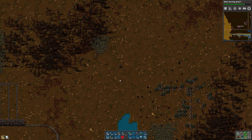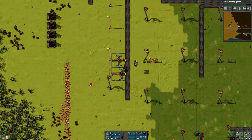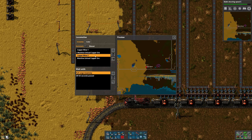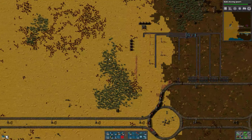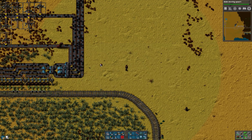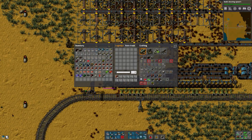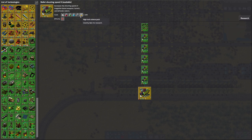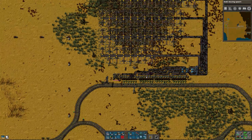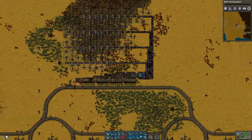I'll just build a parallel station with unloading. What happened? Where did they go? Okay, this guy's definitely done. Let's clear that out. Let's tell this guy just to go back to base. There he is. I need some surgical precision here. Are those behemoths? I don't know. Okay, so we need radar.